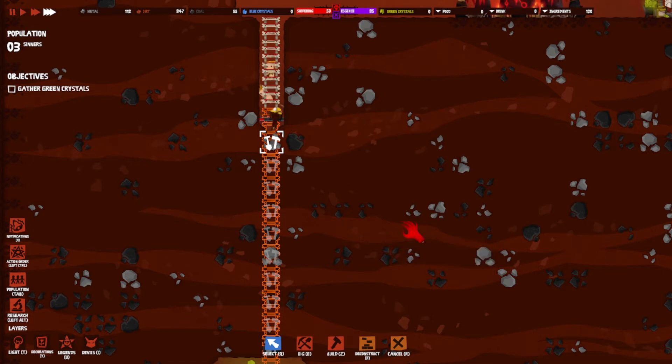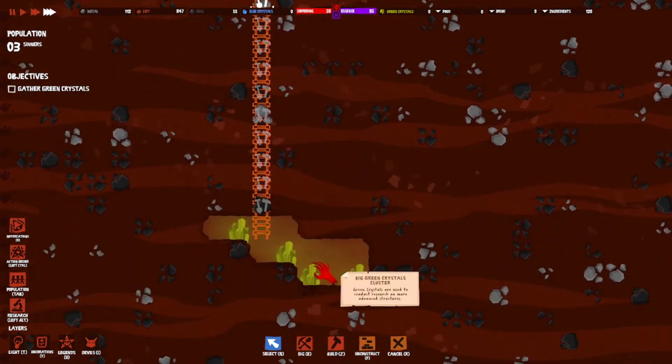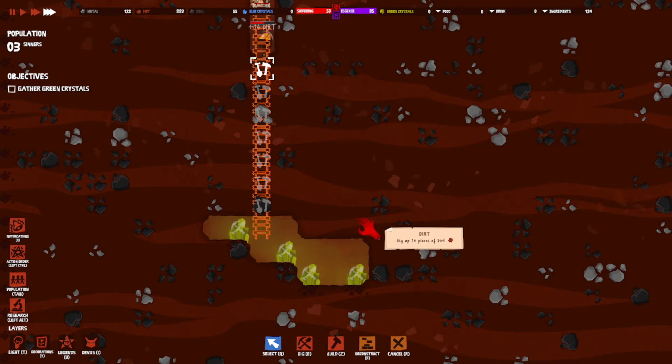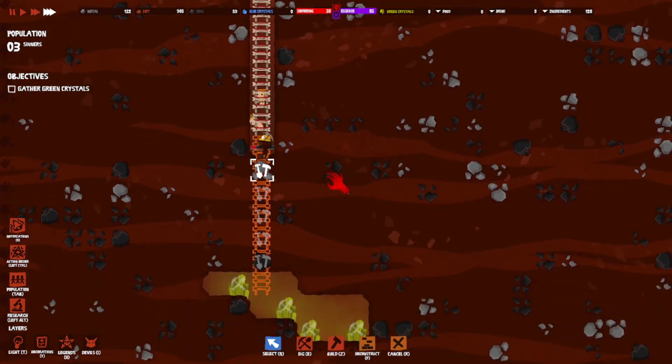I'm gonna have resources for days now. Green crystals are used to conduct research on more advanced structures. I can tell them to dig these up. Okay, I'm getting it slowly but surely. My insomnia has been ridiculous so I'm super tired — my brain is not liking that I'm trying to make it think on days and days of no sleep. Come on, team!